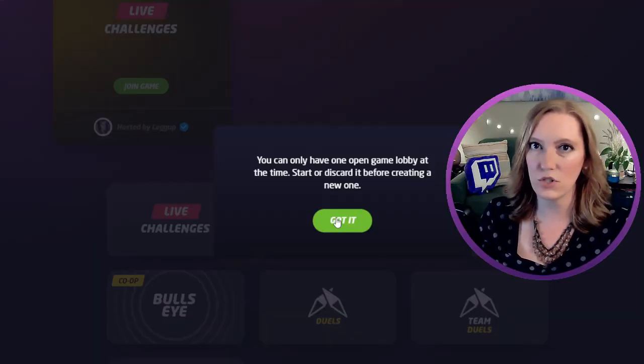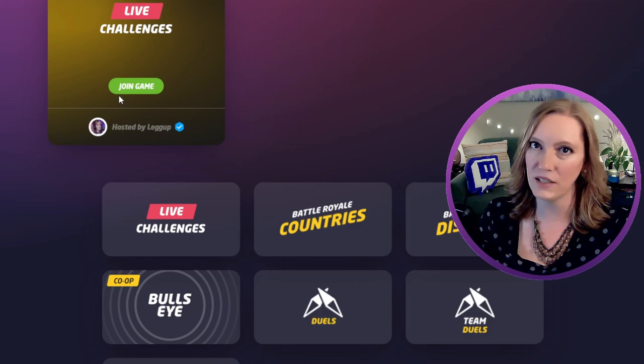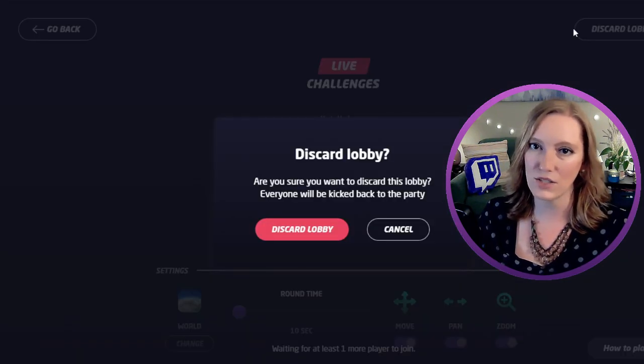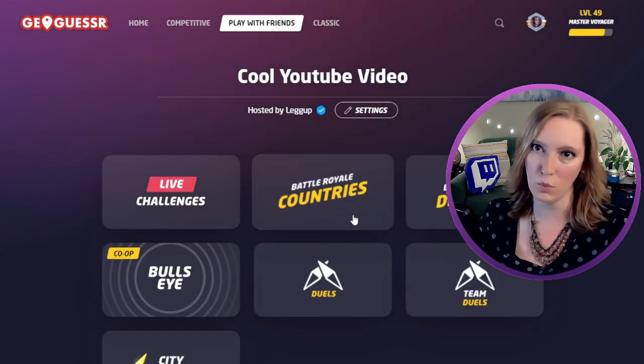One little trick you should know: if you have a game lobby open, you will be asked to either start or discard it. To discard, just open it back up and go to the discard lobby button — no problem.